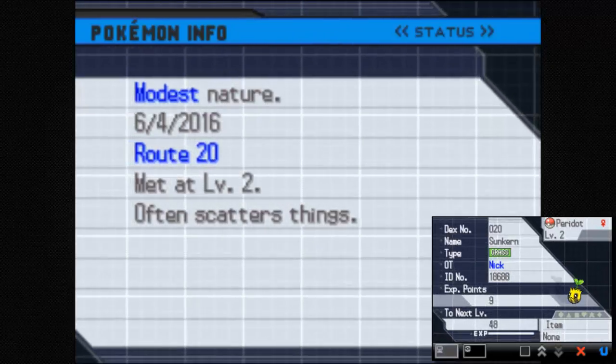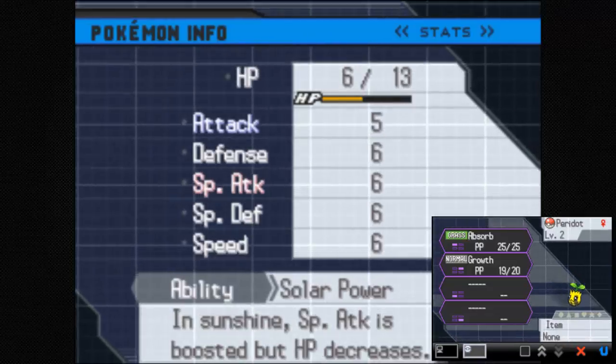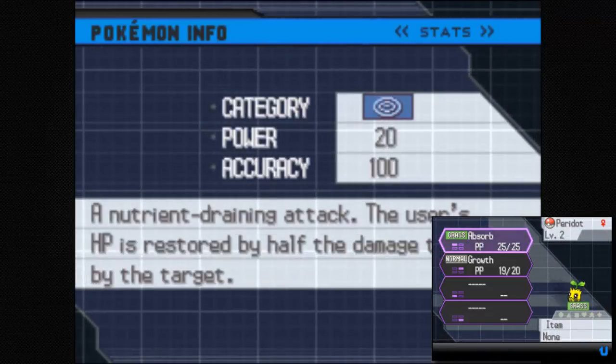A modest nature — we actually got a modest Sunkern with Solar Power. I'm not even mad about that. This is actually as good as it can get for a Sunkern.